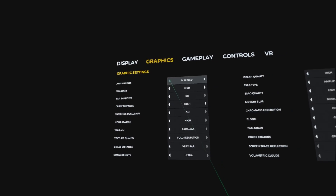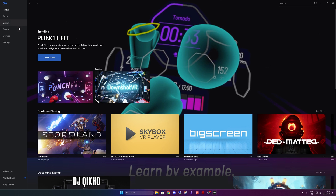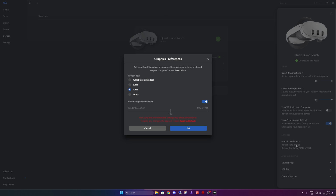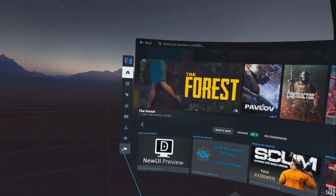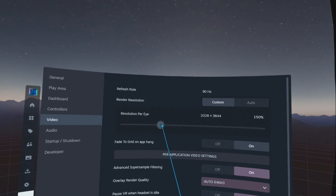If your PC still struggles with VR gameplay, consider upgrading your setup or adjusting in-game settings to a lower graphical fidelity for a satisfactory boost in FPS. You can also modify the resolution of your headset in the MetaQuest Link app by navigating to Devices, selecting your device, and choosing the Graphics Preferences option to adjust the refresh rate and render resolution to a level your PC can handle. Your SteamVR dashboard should automatically reflect the resolution set in the MetaQuest Link dashboard after restarting your headset. If not, manually change the resolution in the SteamVR dashboard by going to the Video tab, selecting the Custom option for Render Resolution, and adjusting from there.